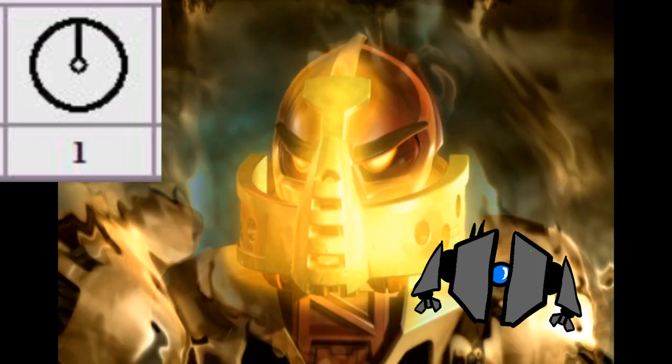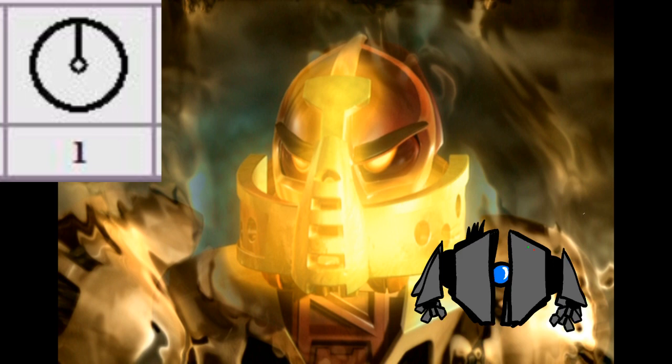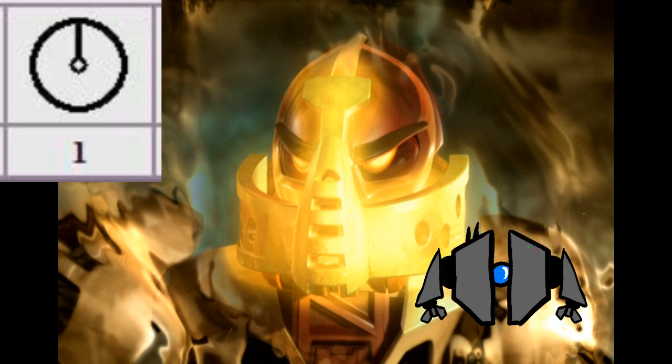Number one. One of the most overpowered things Bionicle fans think of are the three legendary masks. Those, however, despite their plot significance, are not the most powerful things in the setting. The Mask of Time, the first mask shown, is not very useful. It can speed up or slow down time in a limited area, and if you lose control of the mask or destroy the mask, time itself unravels.